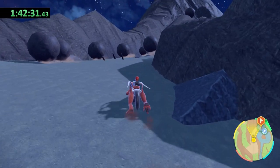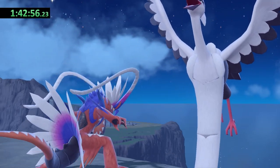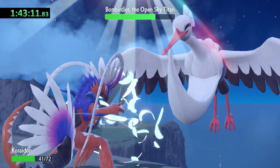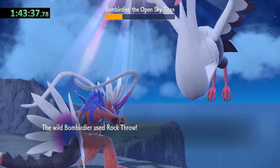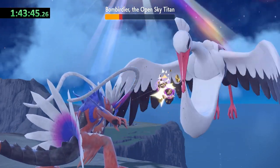With the Grass badge in hand, we make our way to the second Titan Pokemon. The battle against Bombirdier may be a tricky one since it has type and level advantage over Koraidon. Koraidon did pick up the move Ancient Power on the way up the mountain, but it does a little less damage than I was hoping for. Bombirdier uses Wing Attack, which takes over half of Koraidon's HP. I get extremely lucky and Bombirdier uses Rock Throw twice, allowing me to finish the first wave with 15 HP to spare.